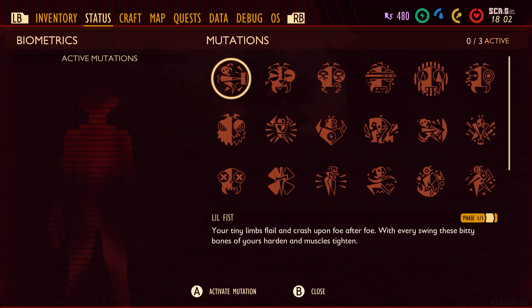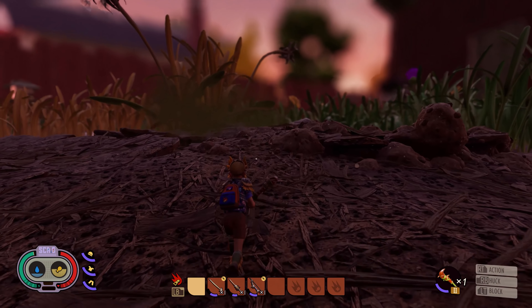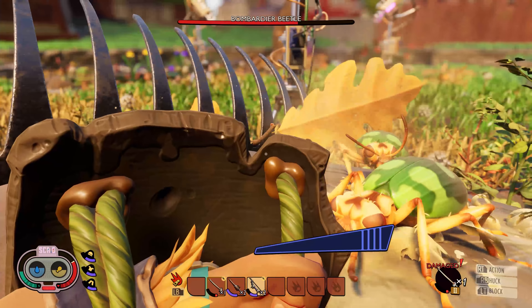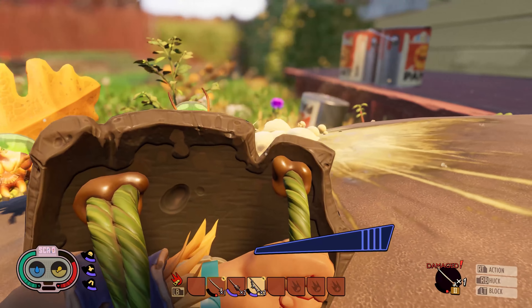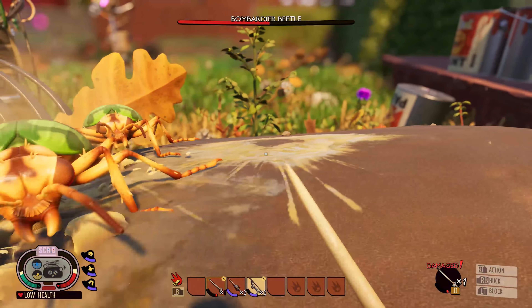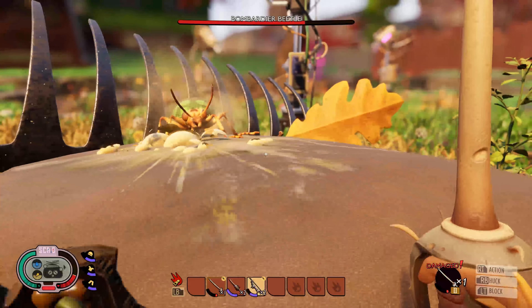For those of you who pride yourselves in using the biggest weapons possible — meaning the different clubs you can wield — the Barbarian perk has been added, giving your character the ability of having more damage output when swinging and smashing your enemies. Speaking of combat, using the Weevil Shield will now allow you to block attacks from creatures in the backyard that weren't previously blockable with a weapon, giving you more chances to save your own health while reducing the health of your enemies with your own weapon attacks.